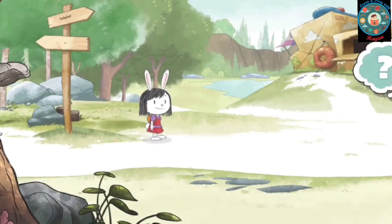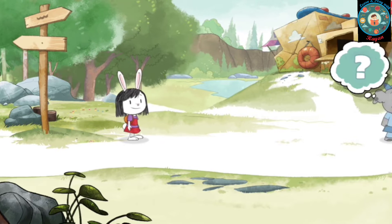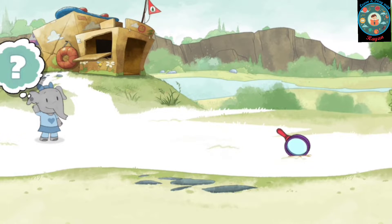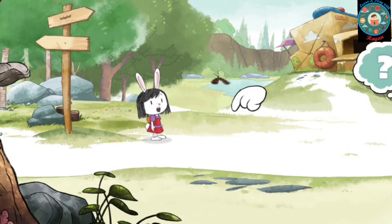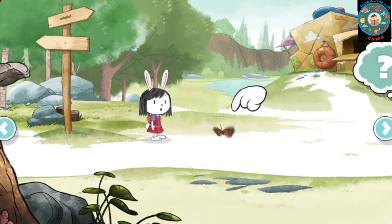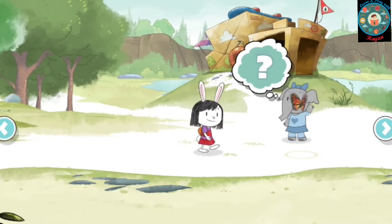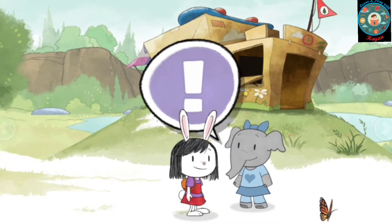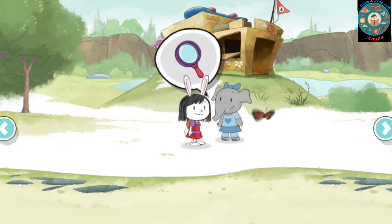Let's play Eleanor's Nature Adventure! Hi, I'm Eleanor. Do you want to explore with me? Let's go to the clubhouse. I'm meeting my friend Olive there. Tap where you want me to go — try it! You can also tap on the arrow buttons to help me move. Are you ready to have a nature adventure with me?